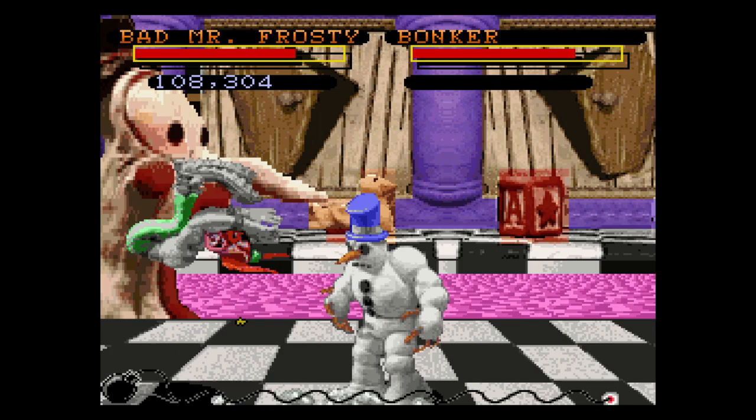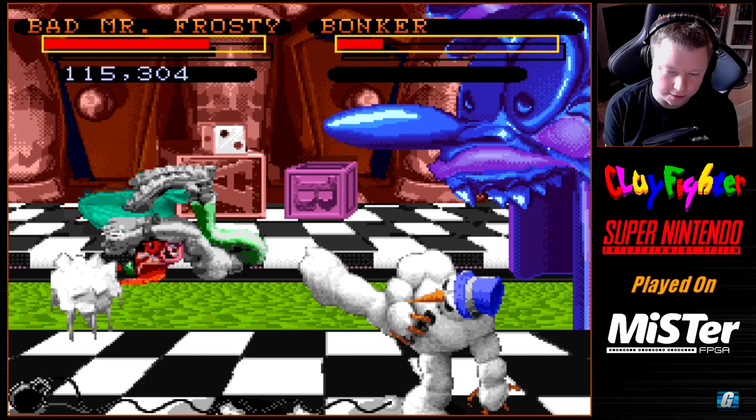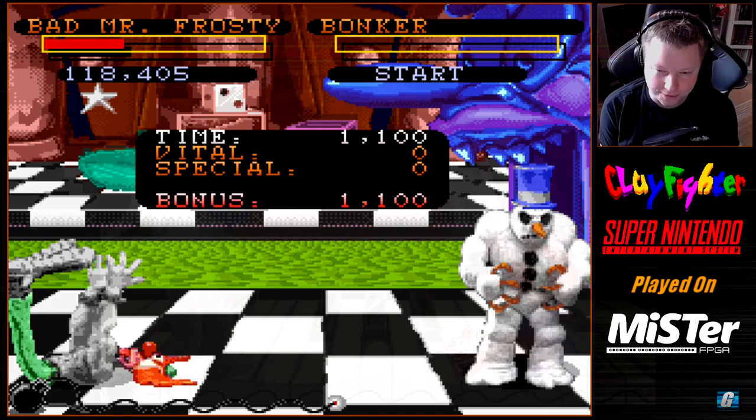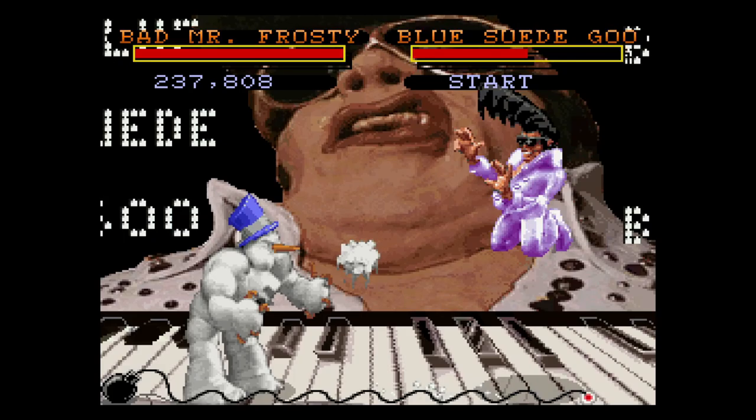For those curious, just go look up a longplay of Tournament Edition — you'll see exactly what I mean. Blue Suede Goo's level is just like an up-close of Blue's face and he looks cracked out or something. It looks so creepy. Just pull up a longplay of Tournament Edition to see what I'm talking about — it is pretty ridiculous.